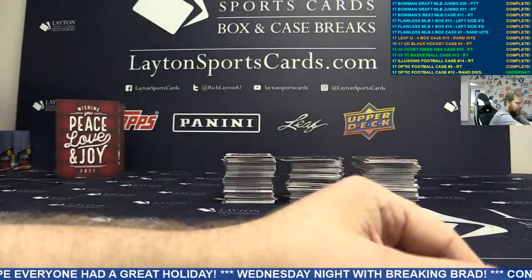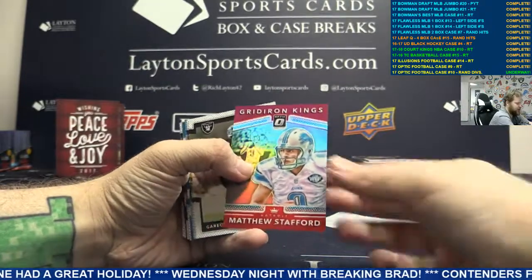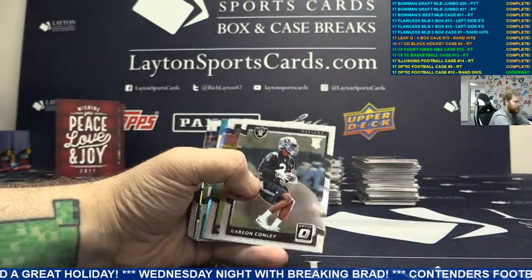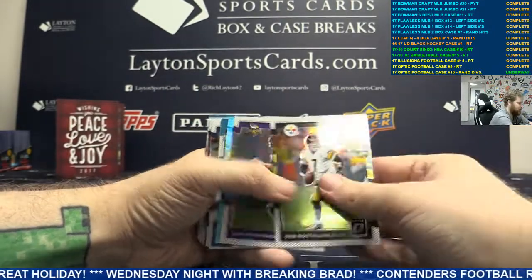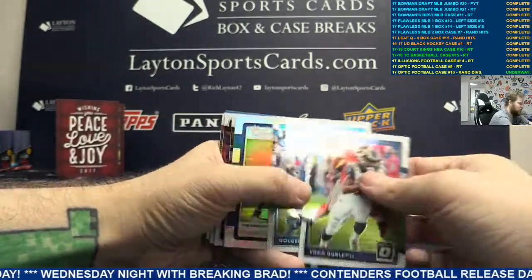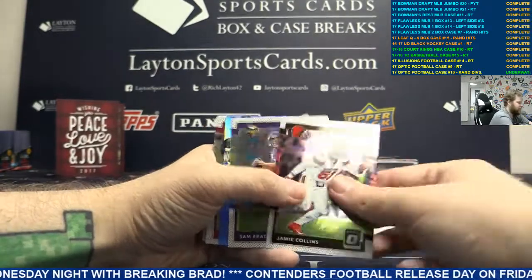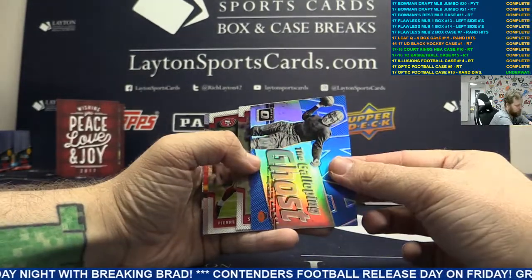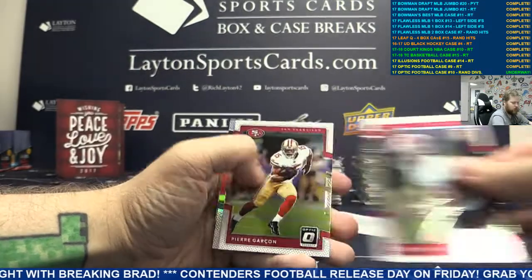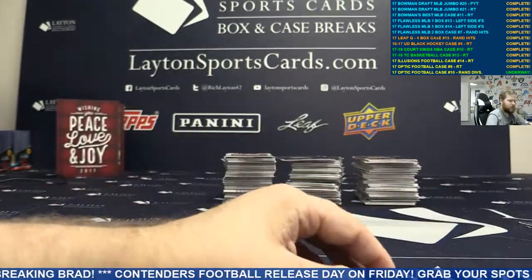Base on the back, moving on. Got a red Gridiron Kings - that's going to be Matt Stafford. We got a white blue Gerard Davis. Silver the Rookies Cooper Kupp. Blue Red Grange, Bears. And a silver Jameis Winston. Moving on.